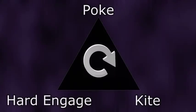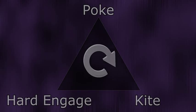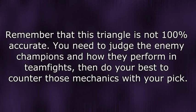For example, poke comps get countered by hard engage comps, while hard engage comps get countered by kiting or disengage comps, and kiting comps get countered by poke comps once again — and so on. Those are of course not the only types of team compositions, but it's a great example of how to counterpick teams effectively. Do your best to judge the enemy team and pick accordingly.